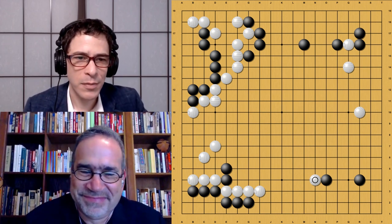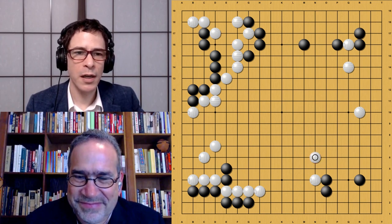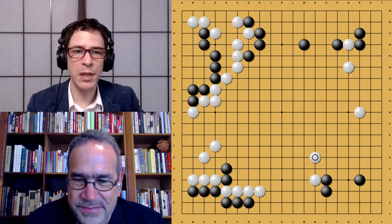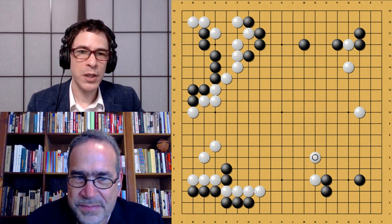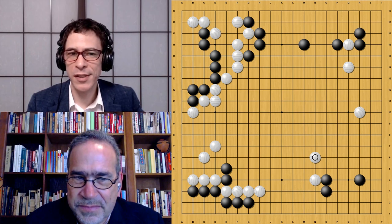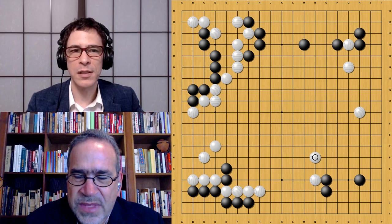Here we get another move — this looks almost like a shoulder hit, because black is going to answer on the third line. This looks very reminiscent of the Master series against humans, where it was playing shoulder hits and jumping a lot. But we have to remember this is AlphaGo Lee — it had its own famous shoulder hit. It didn't seem to be playing shoulder hits as much as Master, so maybe it just didn't have enough opportunities against Lee Sedol, because it does like this shape.